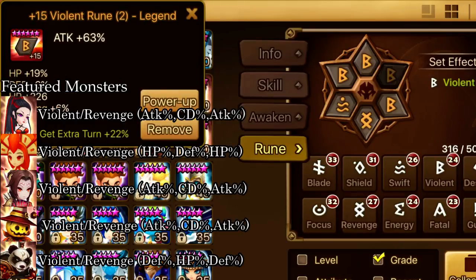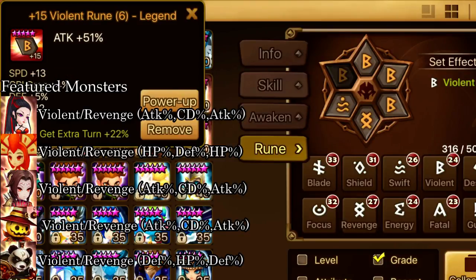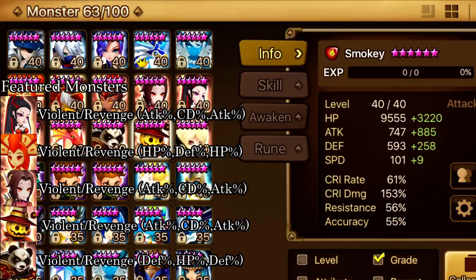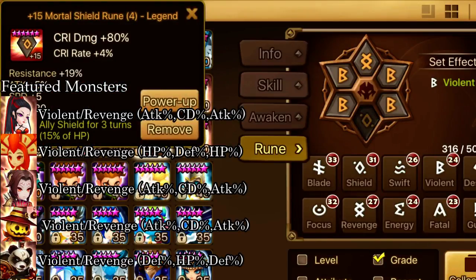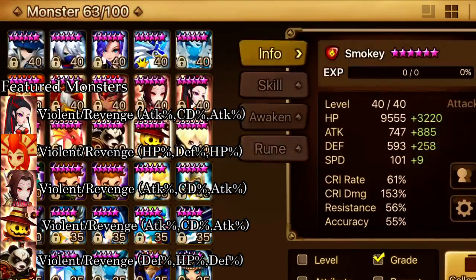This is my Necro Hwa — I have it on violent broken with attack, crit damage, and attack. I want to make a quick distinction that this is my other Hwa, my fast Hwa. This is my Necro Hwa right here, the slow one. Here's my Smokey, probably the worst out of all these guys — violent broken with attack, crit damage, and accuracy, which is a shame. My Smokey is not very well-runed at all.